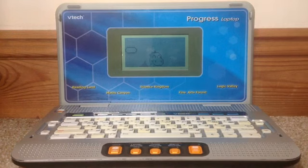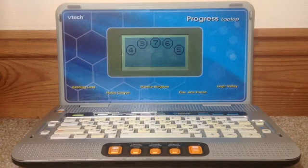Try the next one. Pop the bubbles from biggest to smallest. 4, 3, 7, 6, 5.